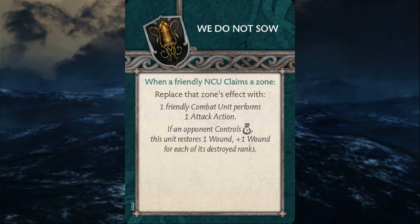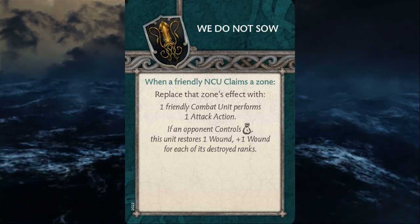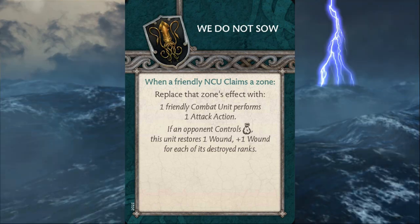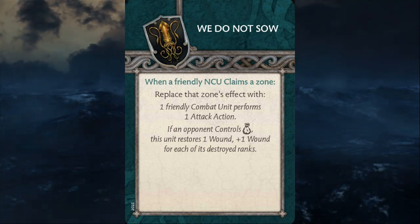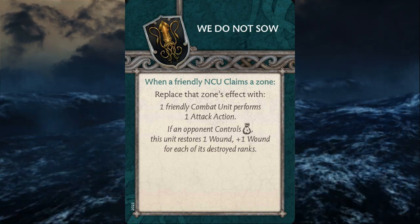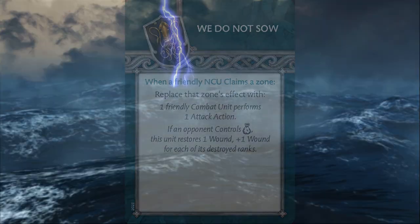Not to mention, if your opponent ends up claiming the wealth zone, you get this extra buffer to it, and it really showcases some of what the Greyjoys are known for — at least strategically — and I think it plays into their overall strategy quite well.